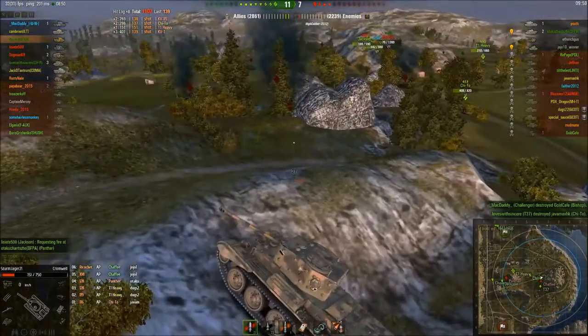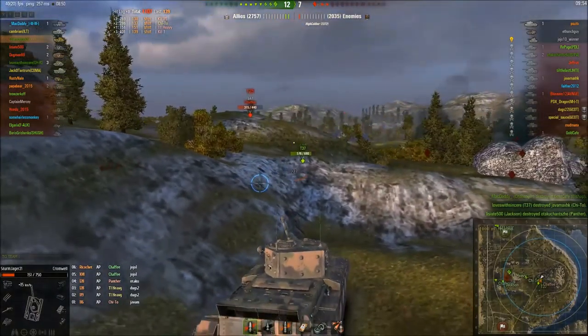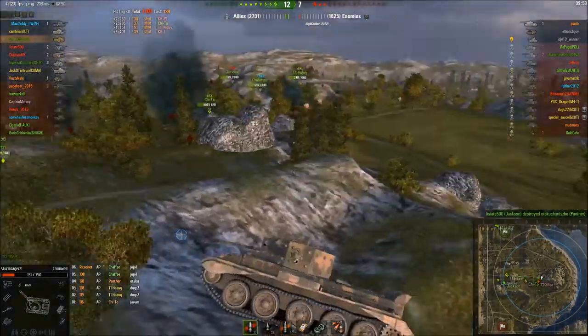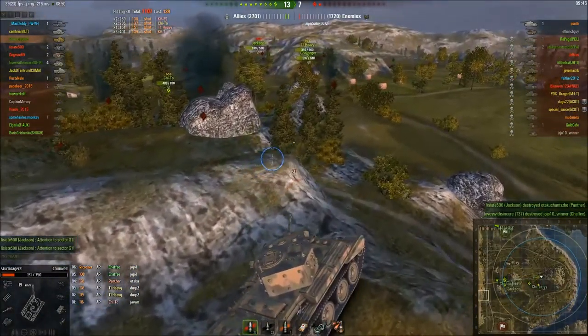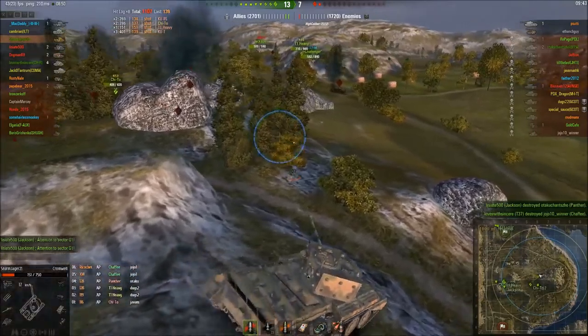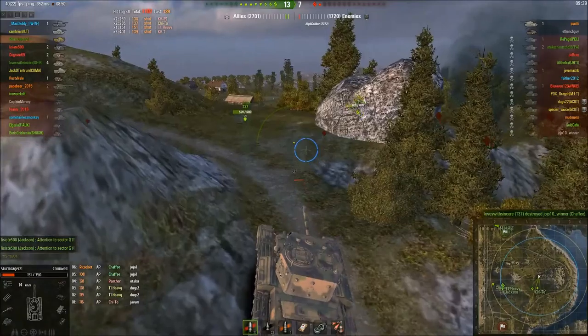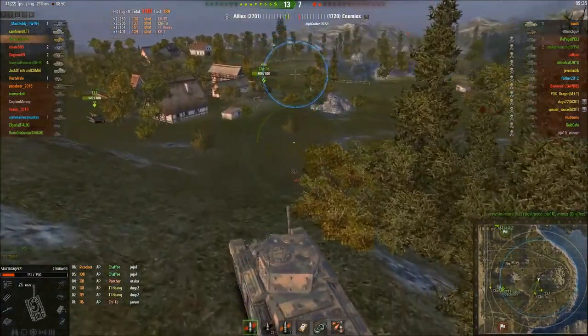Such as the Crusader, which is another tank I really like in this line. I don't mind the Comet - Comet's not too bad, it depends on the player. I think it's really a player-dependent thing on whether you like it or not. It's kind of similar to this, although it's a lot slower - by about 10km an hour. You can't really do the main medium thing where you zip around.